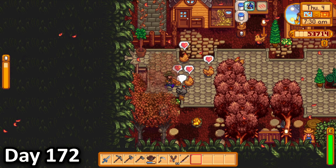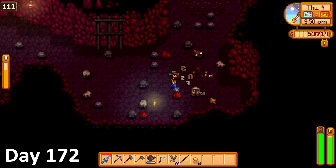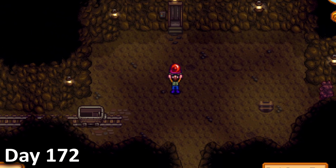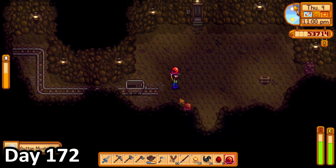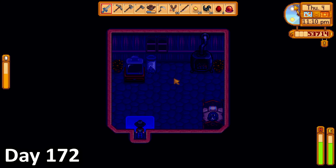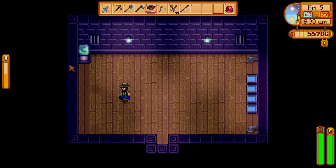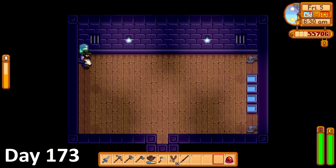On day 172, I grabbed some honey and checked on my slime egg before tending to my animals and once again descending into the mines in search of a red slime egg. But amazingly and unexpectedly, by 10pm I had actually gotten a red slime egg. So I returned to the surface incredibly excited for my new future slime pet, who would hopefully make me lots of money.